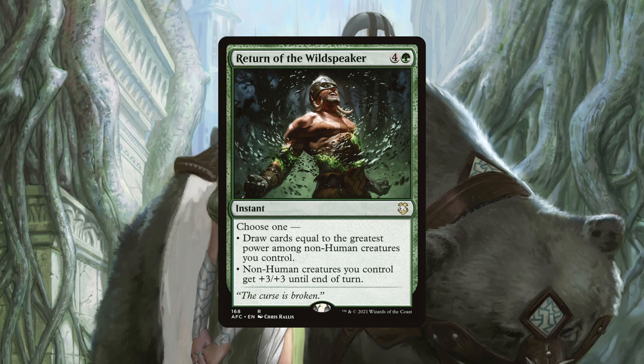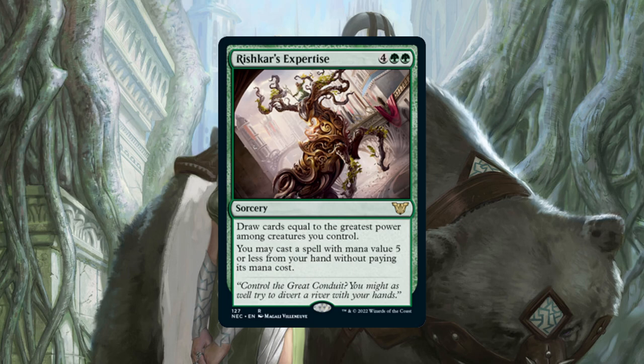Secondly, Return of the Wildspeaker can act as a finisher to take one to two players out if our board is wide enough by granting all our non-human creatures +3/+3 until end of turn. But don't just look at it as a finisher, because you can use it defensively too. If someone is swinging in with big creatures and we mostly have mana dorks out, this can quickly turn them into effective blockers that your opponents weren't expecting. Rishkar's Expertise allows us to draw cards based on the highest power among creatures we control, and then allows us to cast a spell of mana value five or less from our hand for free. While this is six mana and sorcery speed, the power of this card in refilling our hand and allowing us to refund some of our initial investment is too much value to pass up.